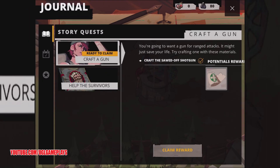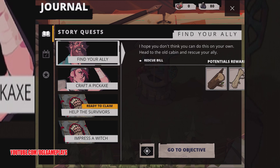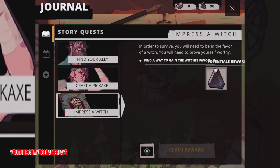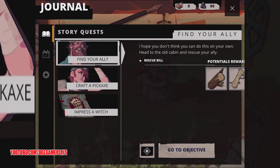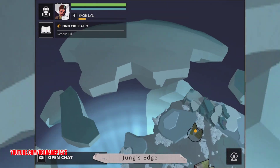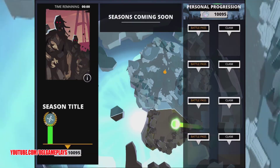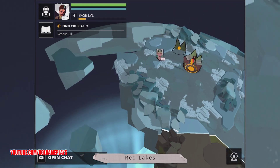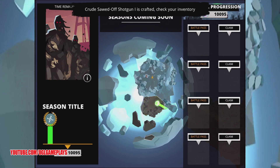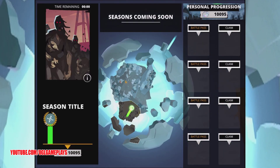We can claim this and we have loads of missions now — help the survivors, ready to claim. Create a pickaxe and find your ally in a different area. You can see we have a lot of stuff to explore in the world, and there will be battle passes and stuff. Seasons are coming soon too.